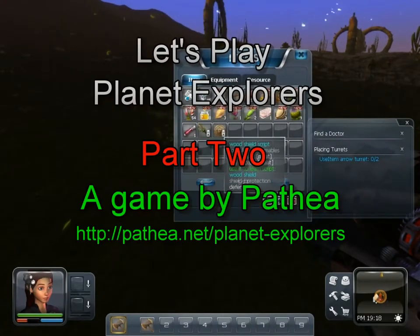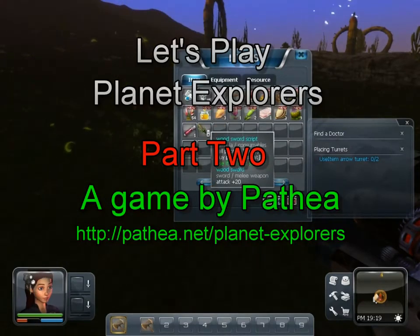So she gave me a wood shield script, which adds a static defense, and also a wood sword script.